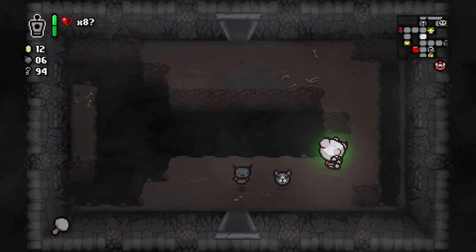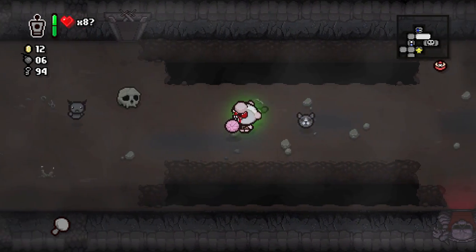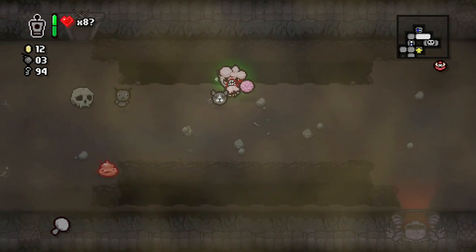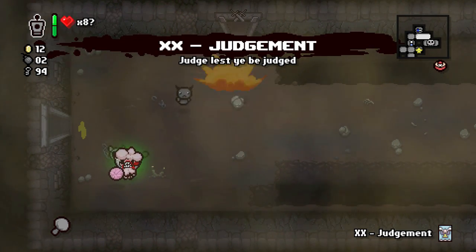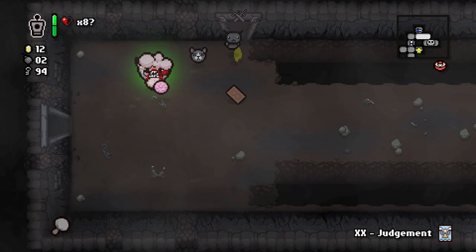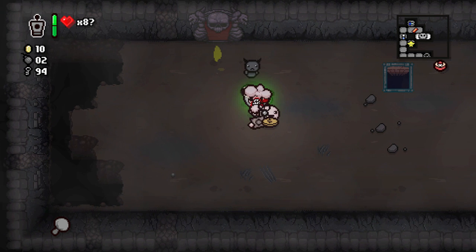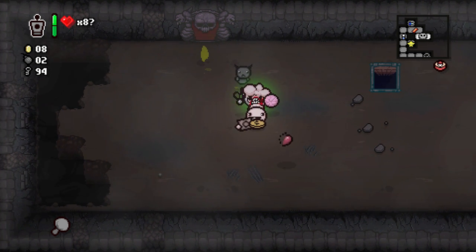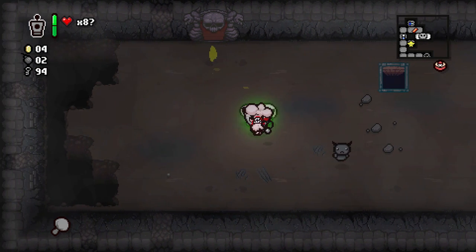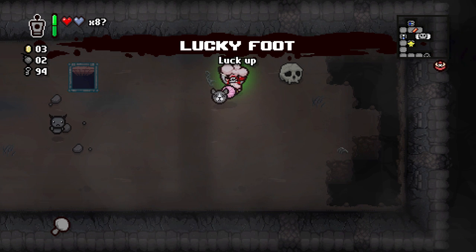Hopefully we can get into Guppy today — that's gonna be the only thing that'll really save this particular run, especially if we want to go down to the dark room. Let's blow up some of these and look for some hearts. Another beast bomb. Another Judgy. Let's do the Judgy in the boss room because that might give us a health up. Lucky Foot — alright, let's go down.